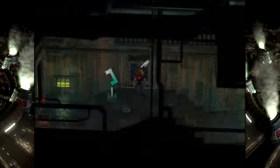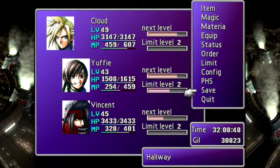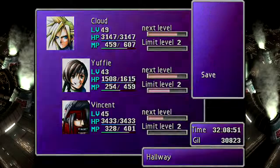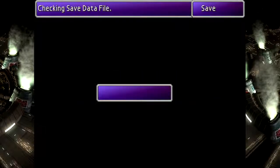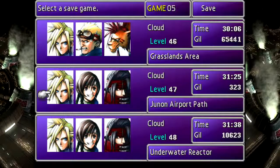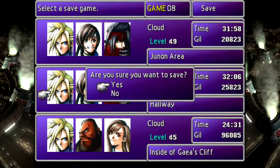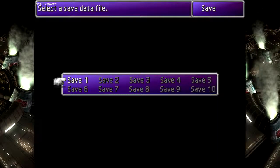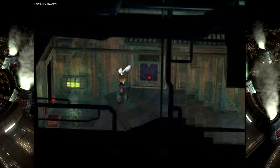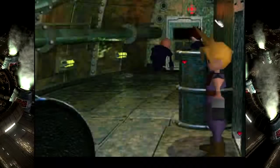I double-checked the other ultimate weapons during my last break, just because I know I've been getting mixed up a bit. As it turns out, Vincent's weapon does not actually care about his limit break - it's actually based on his kill count. Go figure, right? Keepa's weapon actually is based on her limit break, like I originally thought. So yeah, that's how that goes.